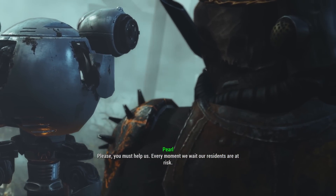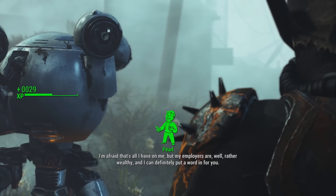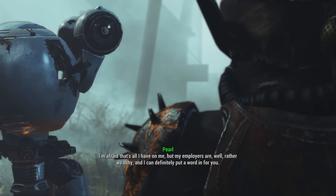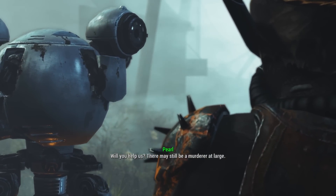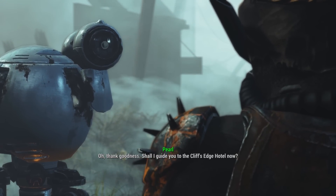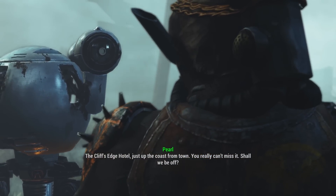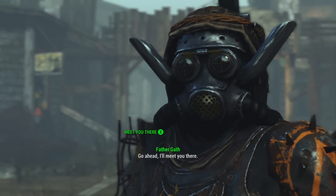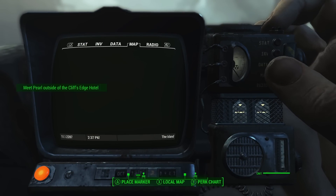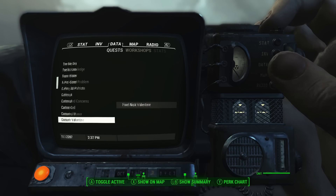'I'm going to need some danger pay as well.' 'I'm afraid that's all I have on me, but my employers are quite wealthy and I can put a word in for you.' Well, since they're pre-war, hopefully they're all just corpses and I can relieve them of their cash. Sure, okay, I'll help — we always say yes to quests, we don't always complete them. 'The Cliff's Edge Hotel, just up the coast from town — shall we be off? I'll meet you at the main entrance.'